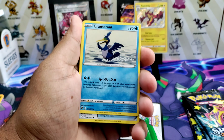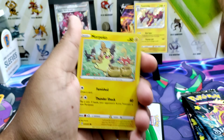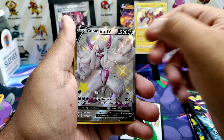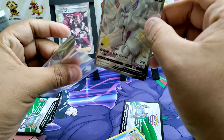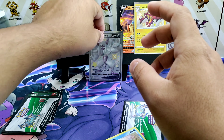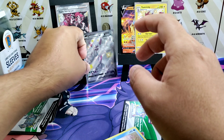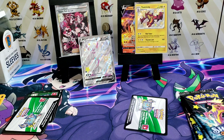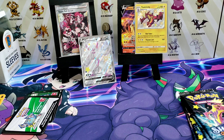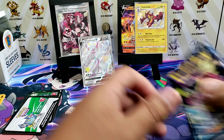I'm also going to announce a giveaway once the channel gets to 750 subscribers, and I'll give out a full art Grimmsnarl V. Once the channel gets to 1000 subscribers, I'll do a special stream where I'll be opening a heavyweight Team Rocket first edition pack, plus about 30 or more XY Evolutions packs and other stuff, and also giving out some free packs. So that's what's coming to the channel.